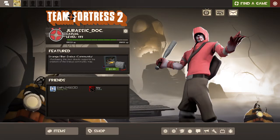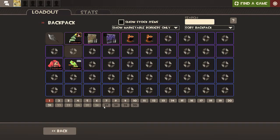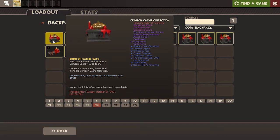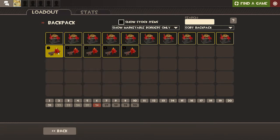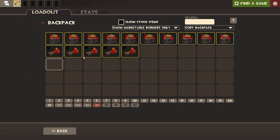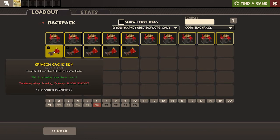Hello everybody, welcome back to another episode of TF2: A Crate Adventure. For those of you who don't know, Crate Adventure is basically where I unbox an item from a case and then play with said item — whether it be a hat, cosmetic, or whatever it is. I have to play the class that item belongs to. So that's essentially what Crate Adventure is.